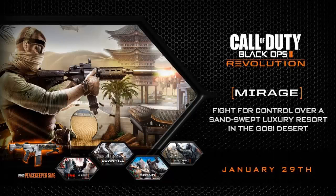Now Mirage — it's like a desert place with a sandstorm swept across it, all sandy. It says: fight for control over a sand-swept luxury resort in the Gobi Desert. It has a building on each side, a bit like Nuketown but bigger, and you can actually hide in the sand humps. Pretty awesome.